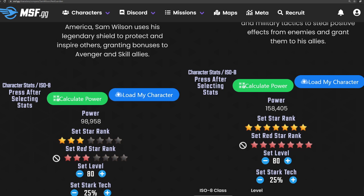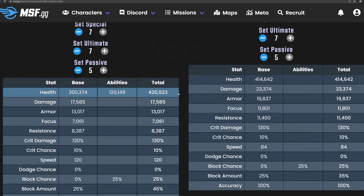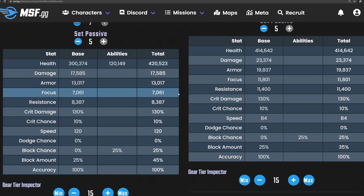We set it as a three star, three red, and a seven star, seven red, to give some indication of what was happening from a perspective of overall stat percentages. And the answer is probably going to surprise you. So who should you build up? The side-by-side comparison quickly shows that a three red star Captain America Sam with his passive gets 420k health, whereas Red Guardian sits at 414k at seven red stars.